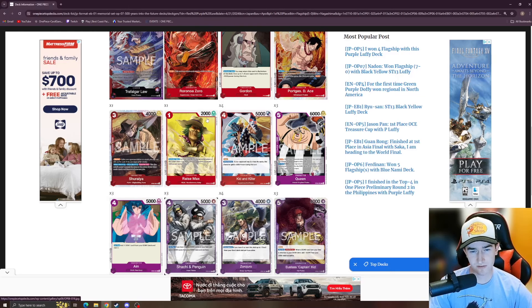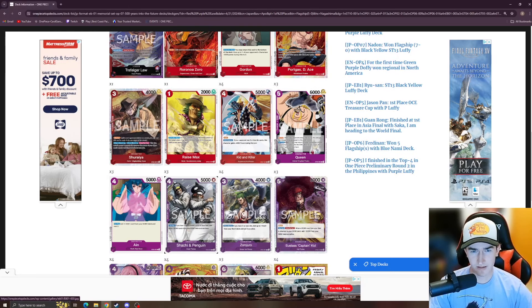We've got three Shariahs — that card's really good, it's one of the new York cards from OP06 — and three Raise Max, so those two cards make the deck far more consistent. Then we've got Kitten Killer, which is an EB01 card. Basically, it has Rush when attacking, and if your opponent has two or less life cards, this character gains plus 2000 power this turn. So it's effectively a four-cost 7K with Rush — super good. This is one of the key EB01 cards to watch.